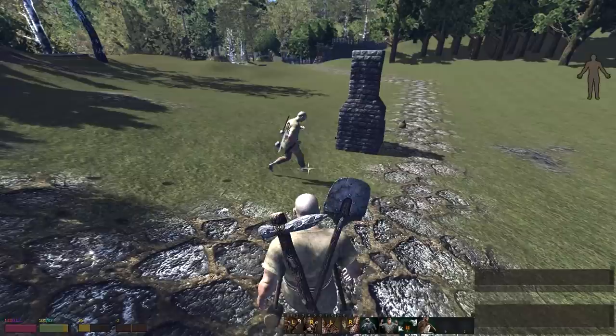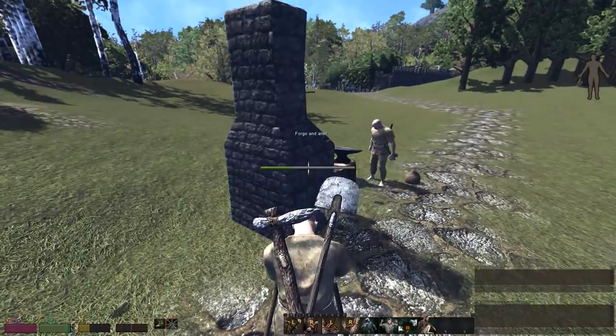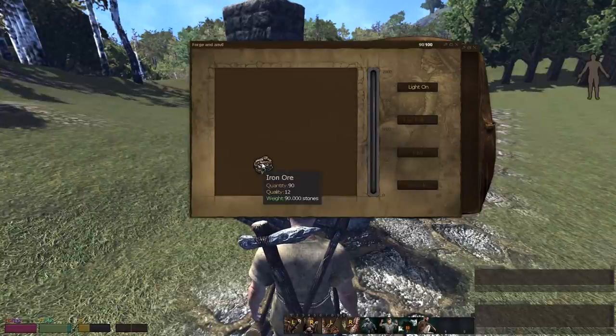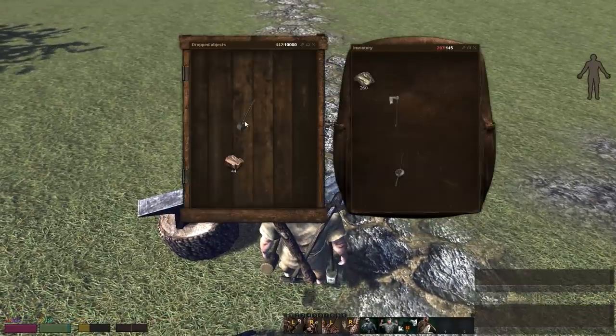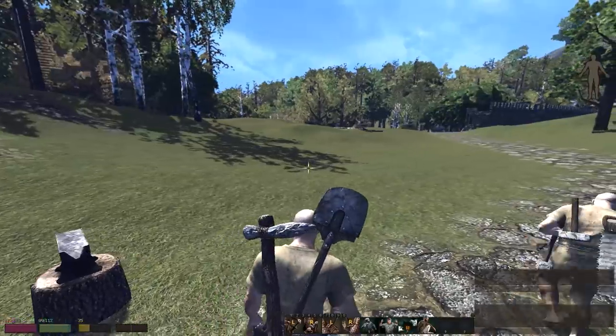We did start a little bit of a road going from the mine to town. And we have a forge and anvil which we could use. There's actually 90 iron in here, so we should make some charcoal to get that smelting. I have a blacksmithing hammer. I actually have the skill too.